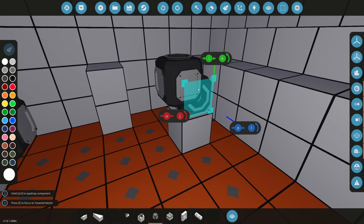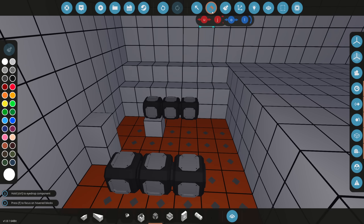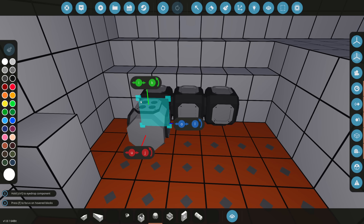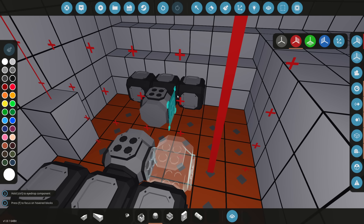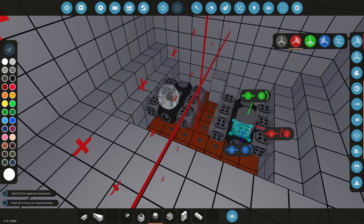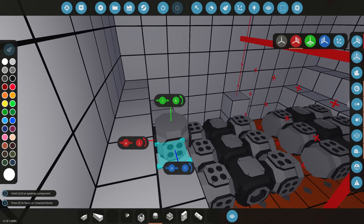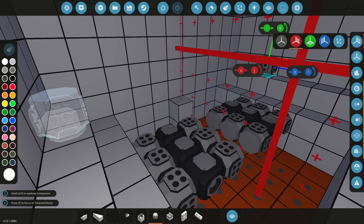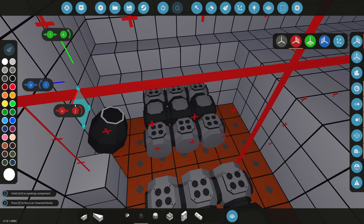We need cylinders — I think six. I'll turn on symmetry, that'll be way easier. So technically 12 cylinders in total across two separate engines, just in case one fails. If we can fit more cylinders, we'll add them for maximum power. Then we grab a clutch — modular engine clutch — and put that on both engines.